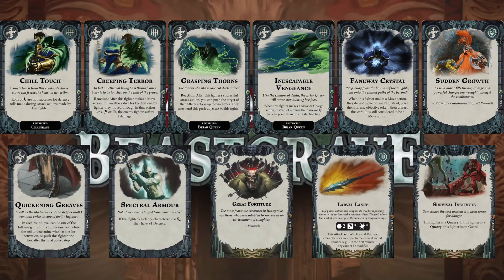Next is Grasping Thorns — never taken this before, but with the prevalence of lethal hexes it could be very useful. It's a Briar Queen upgrade: after she makes a successful attack, rather than driving them back you can push them two hexes — towards you, around you, in different directions, or possibly through two lethal hexes for extra damage. Then Inescapable Vengeance on her — should I play lengthways or offset, that could get her into position. Next is Faraway Crystal — handy for jumping on objectives late in the game on the other side of the board. Then Sudden Growth — my only restricted upgrade card: minus two move but plus two wounds, probably going on the queen with Inescapable Vengeance or Faraway Crystal.